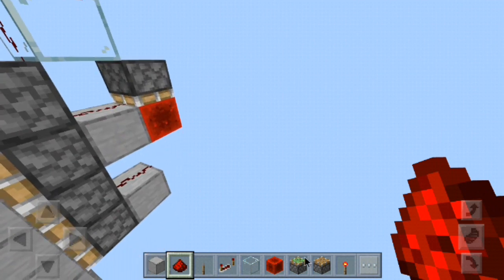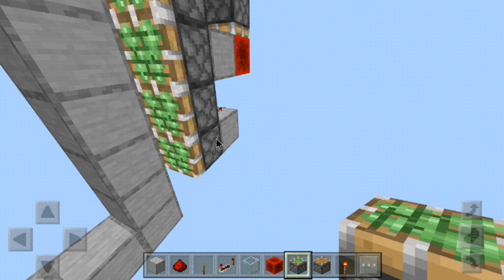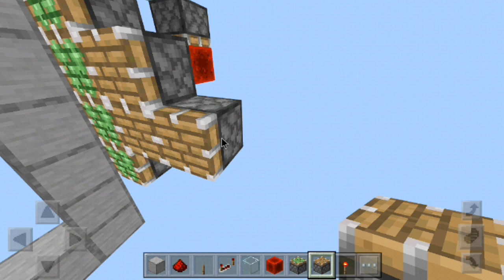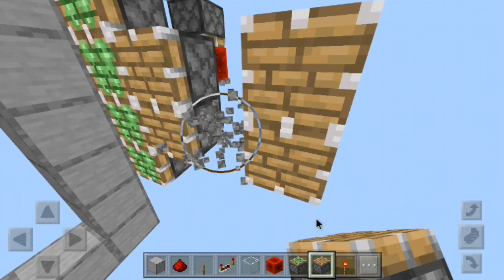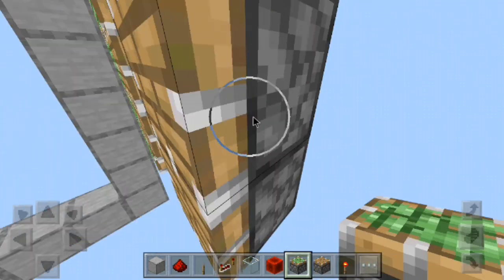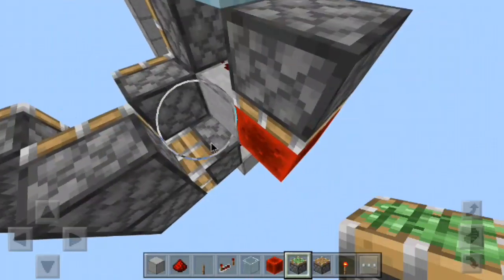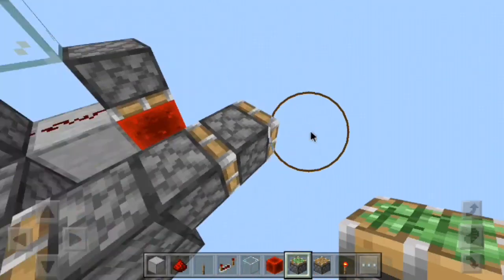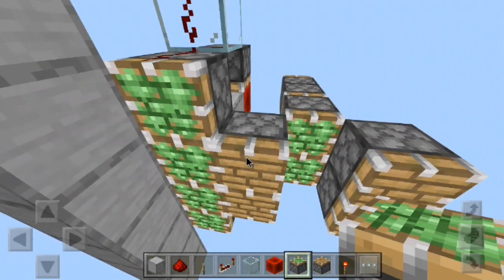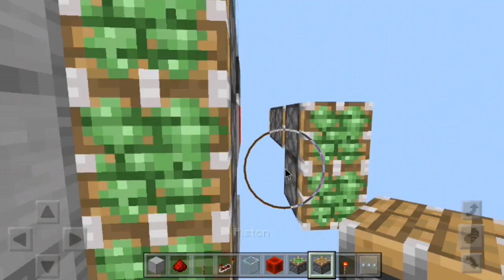Now we're going to start building the actual piston door. We'll have two regular pistons, a block of air, and then two more regular pistons. Behind these we'll have a piston here, a piston here, and then one sticky piston. These need to be moved back by one more block — they have to be right here like this.